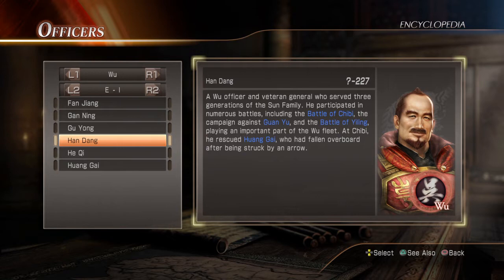Han Dang — a Wu officer and veteran general who served three generations of the Sun family. Wow, that's a lot. He participated in numerous battles including the Battle of Chibi, the campaign against Guan Yu, and the Battle of Yi Ling. Playing an important part in the Wu fleet at Chibi, he rescued Huang Gai — that's the guy who fights with what looks like a little boat — who had fallen overboard after being struck by an arrow. A pretty cool and durable guy, given he served three generations of the Sun family.